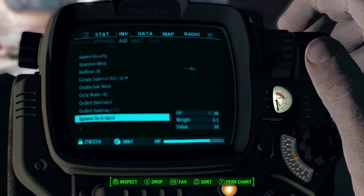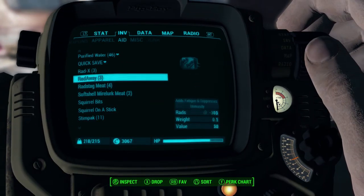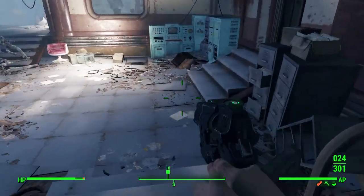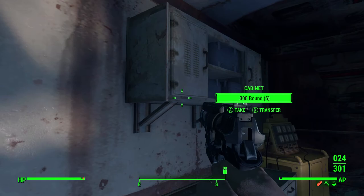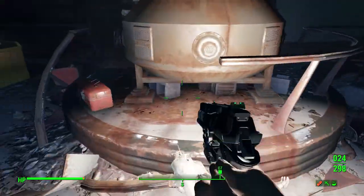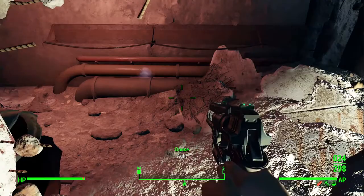I'm actually going to heal up my broken arm because we don't like that. I need the grilled rad stag for my carry weight, but other than that we're golden. Occasionally they'll carry 10mm or .308 ammo so it's worth checking out, but make sure you destroy any of that stuff you see because it'll leave you vulnerable to being blown up.